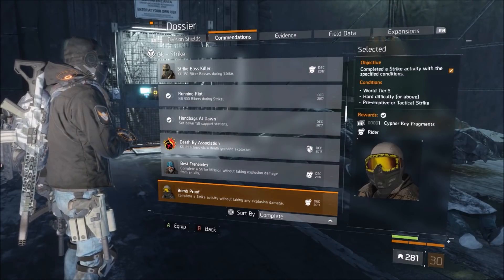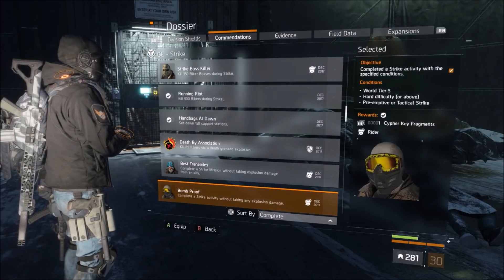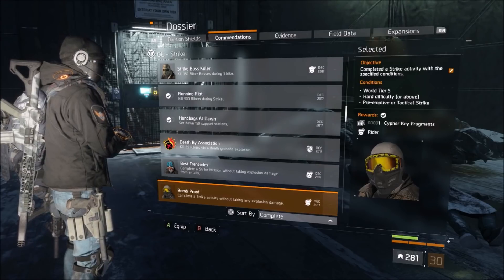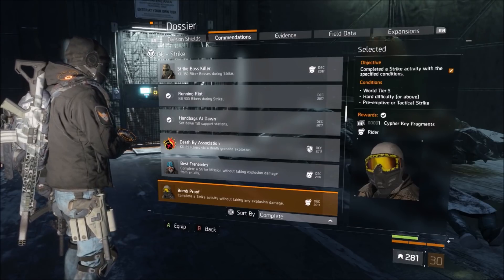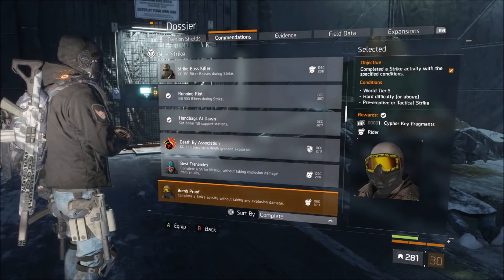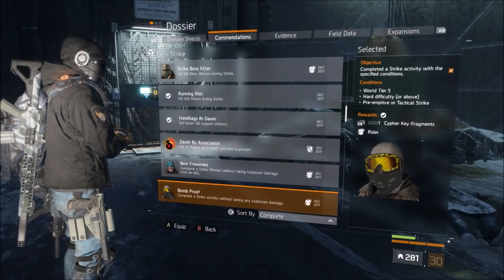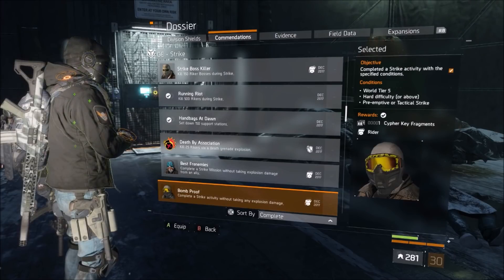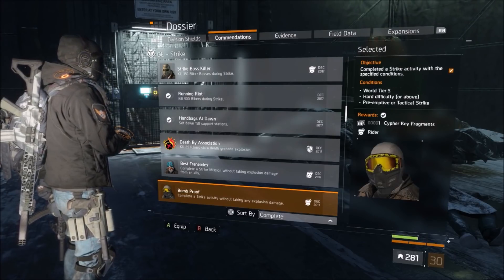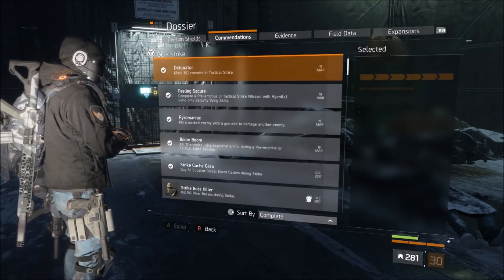The next mask is called Bomb Proof: complete a Strike activity without taking any explosion damage. If you're going to do this solo, I would use a build like Tactician's Authority — use a turret, seeker mines, sticky bomb, and just stay away from the enemies. You could actually get Bomb Proof and Best Frenemies done at the same time if you just sit back and let your group or one friend run you through a mission. Out of all the global events, I would say these are the easiest masks to acquire.